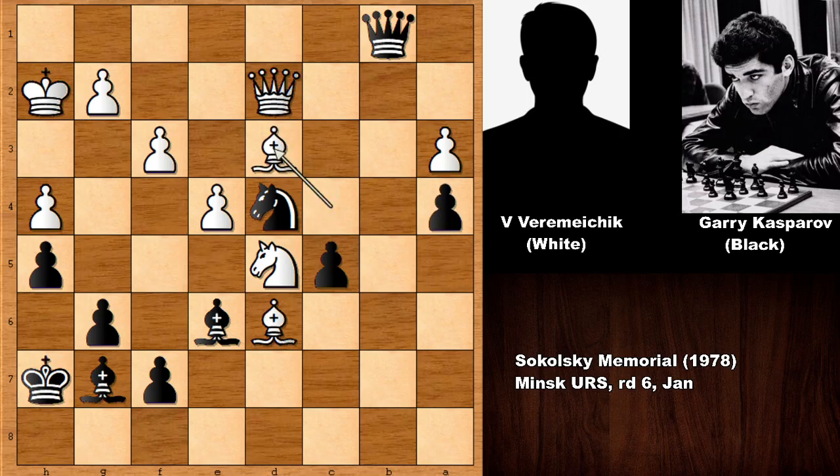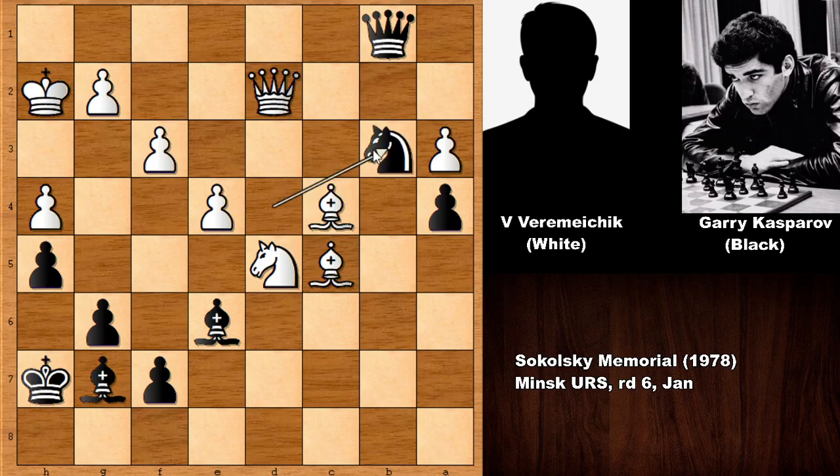We have queen to b1, bishop to d6 — it looks like white is attacking the c-pawn. Kasparov pushed the a-pawn and we have bishop to d3. In this position, if capturing the a-pawn, then knight takes on f3 is a possibility. If capturing the knight, then queen check also attacking the bishop — capturing this pawn with the knight is a possibility, so not touching it. Kasparov pushed the pawn.